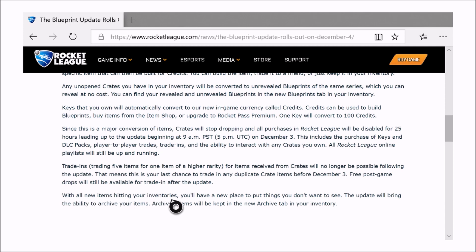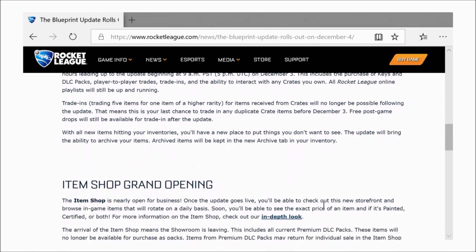With all the new items sitting in your inventories, you'll have a new place to put things you don't want to see. The update will bring an archive feature for your items, which will be kept in the new archive tab in your inventory.